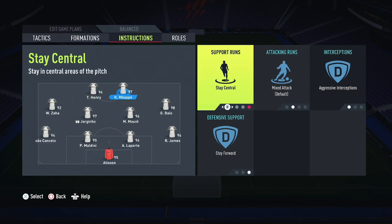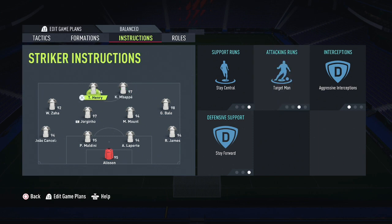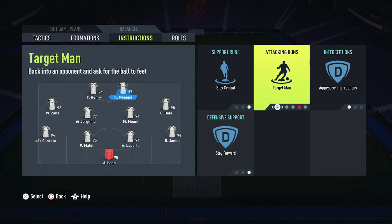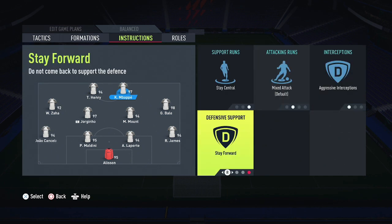My right striker, which is Mbappé, has Support Runs on Stay Central. Attack and Runs is set to Mixed — I don't want him just getting behind or playing as a Target Man or False 9; I want him to mix it up, because when you're playing against better opponents you can't always do the same thing or you'll get read. Interceptions are on Aggressive and Defensive Support is Stay Forward.